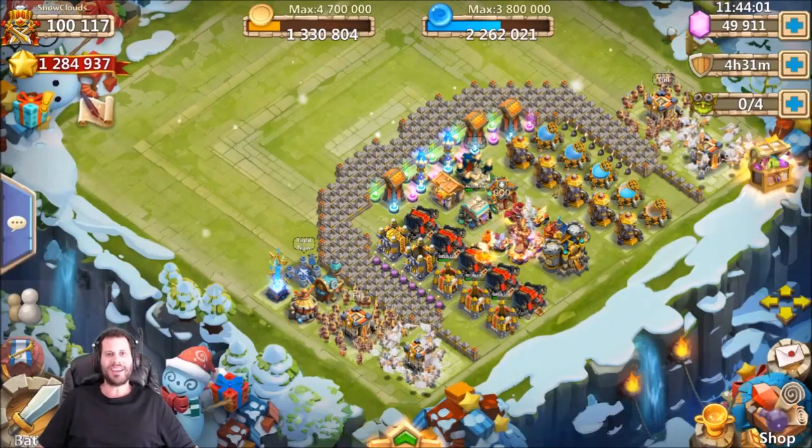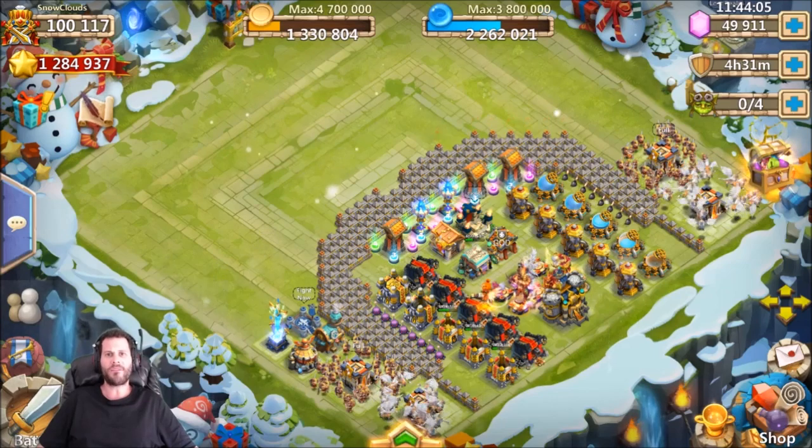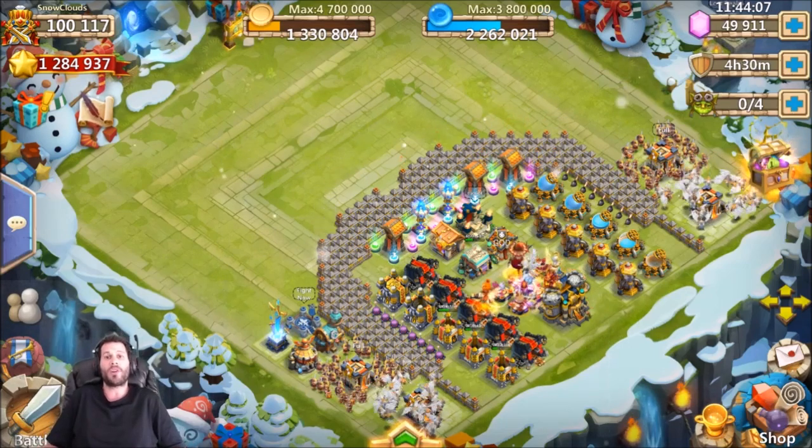What's going on guys? This is JT here. I am over here on the Android server on my man SnowClouds account. We got 50,000 gems ready to roll for heroes.